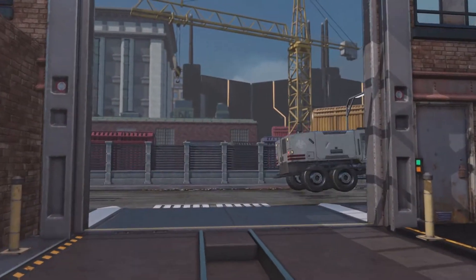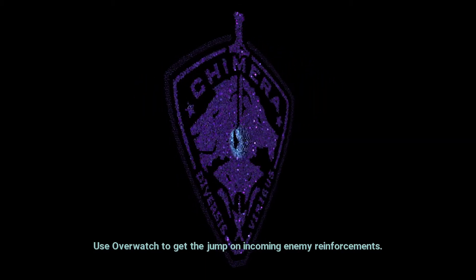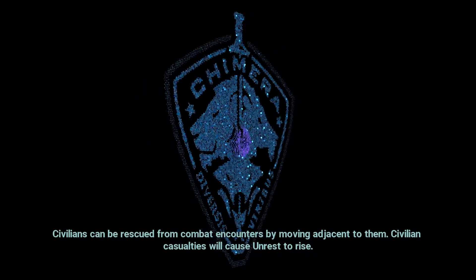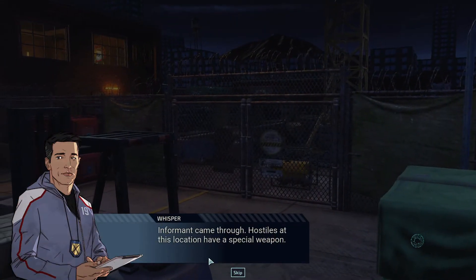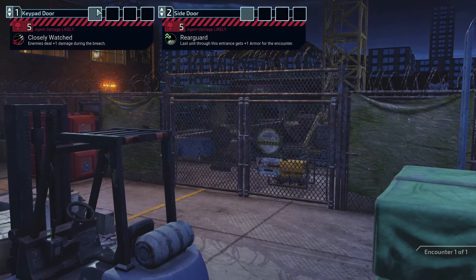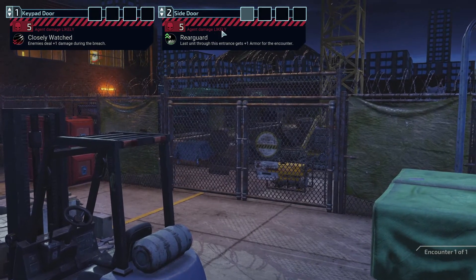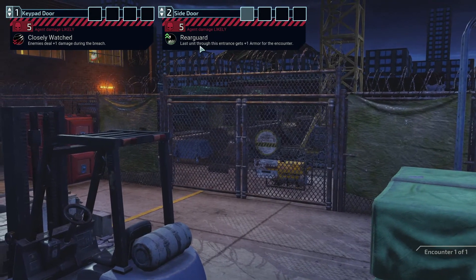This is the first time I am ever using Shelter, so I don't know how it's gonna work. We got the keypad door, which is closely watched — enemies are gonna deal extra damage. Let's get the rear guard on this one. Last unit through this entrance gets plus one armor for the encounter.